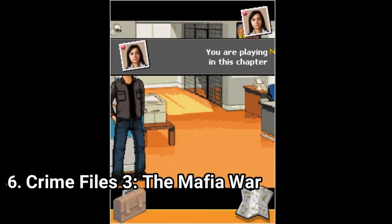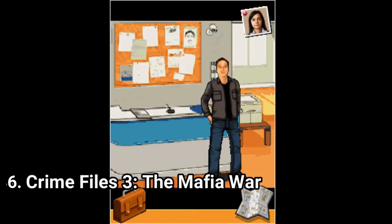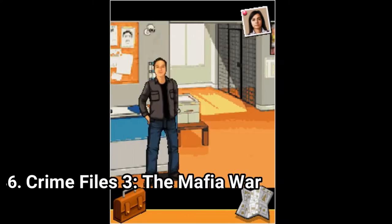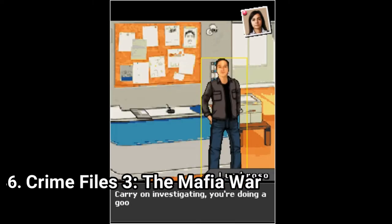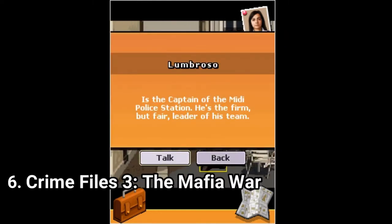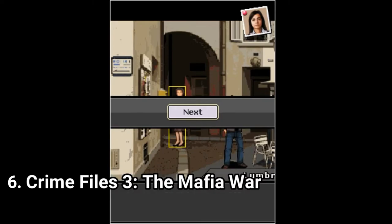Crime Files 3: The Mafia's War is a point-and-click detective game. If you've played other games of this sort, you know the drill — you select from what's on screen, gather evidence, talk to people. In the game you have to find out why the Dockers gang terrorizes the entire city. You find out clues by selecting the options on screen. If you're into this type of game, then go for it.